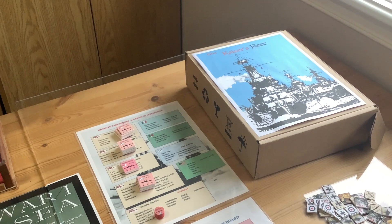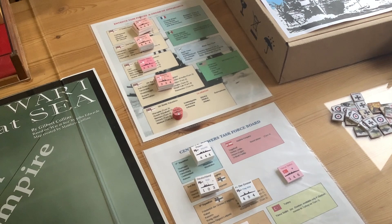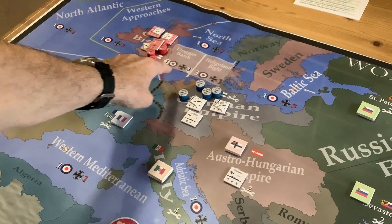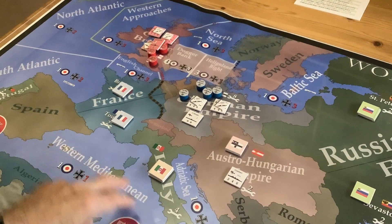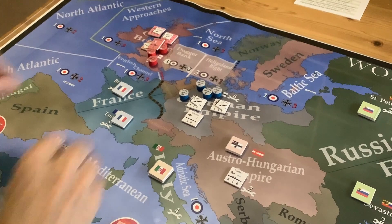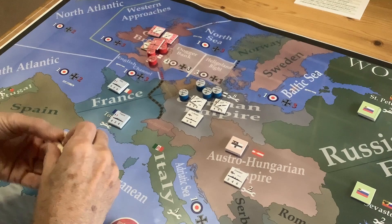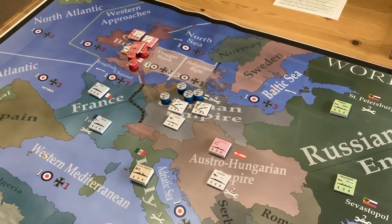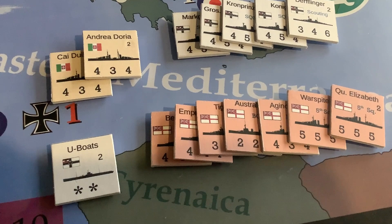We're continuing turn two of the playtest of Kaiser's Fleet. As a reminder, many of the ships you're going to see in the video are still on the order of appearance cards — it's much easier to use those, and it keeps your counter clutter down on the board. I'm using these squadron markers instead. In turn two, the French, the Italians, and the Russians will now become active, entering the fray and changing the whole situation in the Mediterranean, the Black Sea, and the Baltic.